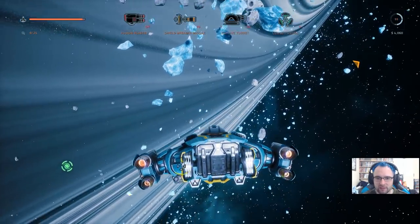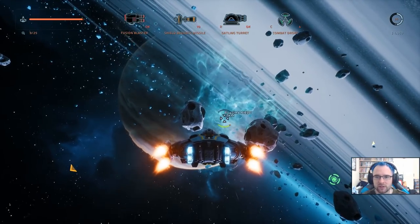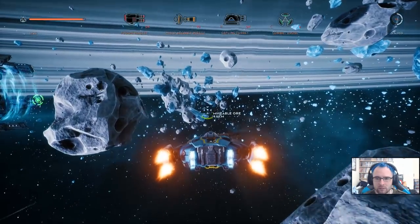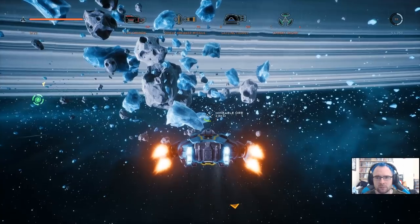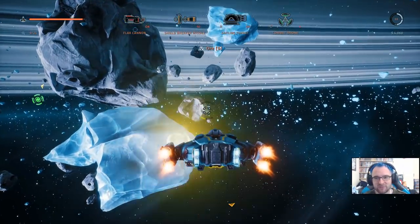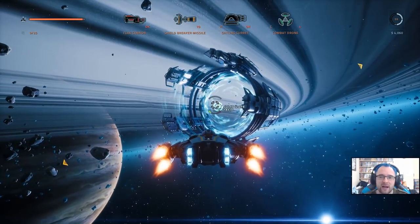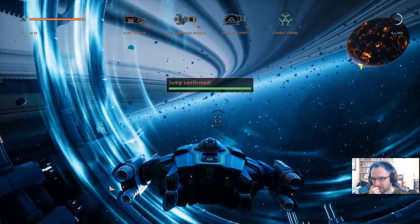Anything interesting around here to mine? There's a couple of things — we'll get the plasma field while we're passing. Nom nom nom. Mineable ore — does whatever you can bore. Mining done. I love just being able to one-shot mine — it's just hilarious. I've spent so much time with the Sentinel carefully mining each asteroid whereas with this it's just one shot. I hope I didn't hit the jump gate — good, we're cool. That would have been awkward — you're stuck, whoops.